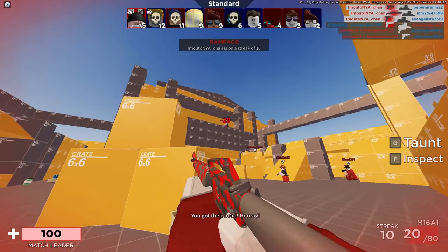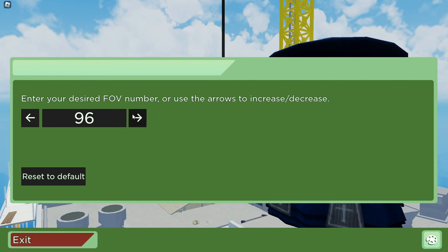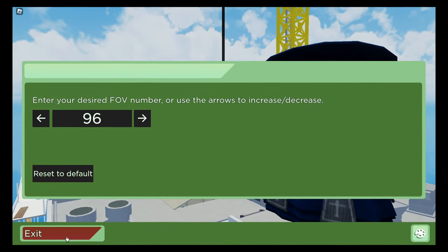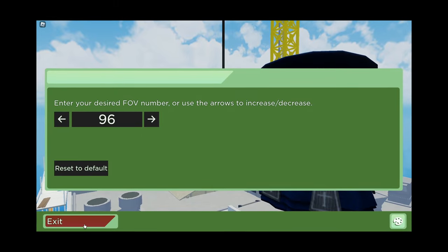You probably didn't notice, but you can also change the FOV in Arsenal. I usually go around 96, and some players even use 110 — it's crazy. It's not really that big of a deal with FOV, but low FOV gives you less peripheral vision, so I recommend around 90 or above.